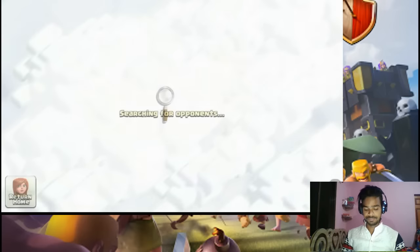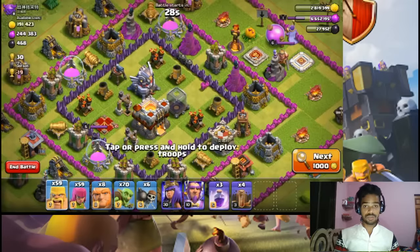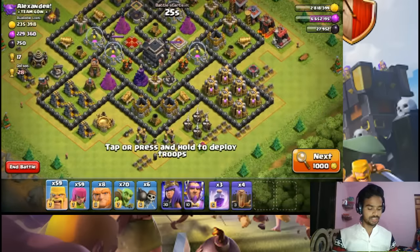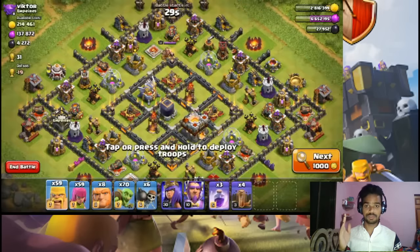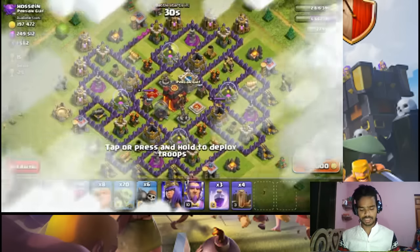We are searching for an opponent — 1 lakh gold, 1 lakh elixir, not a dead base because we are in Crystal. Then 2 lakh elixir — and there you go, dead base! As you can see, 2 lakh gold, 2 lakh elixir. We need more loot; let's see if COC bases are filled or not.